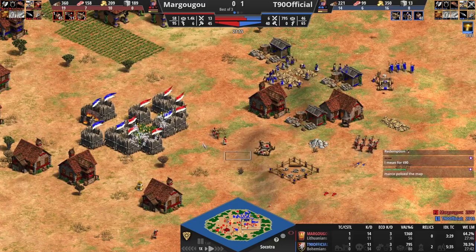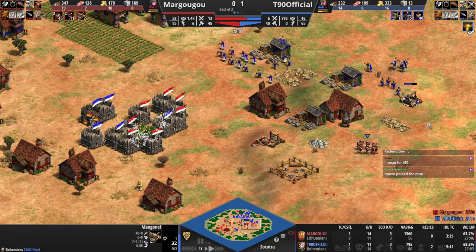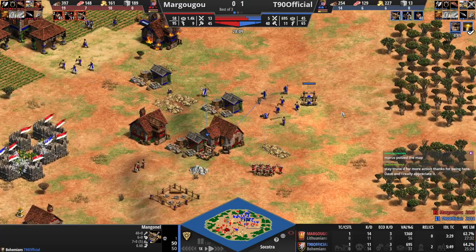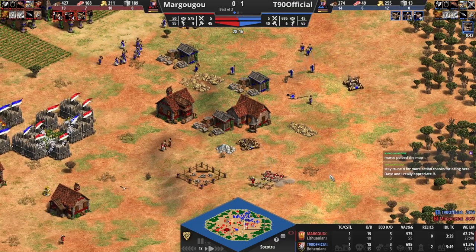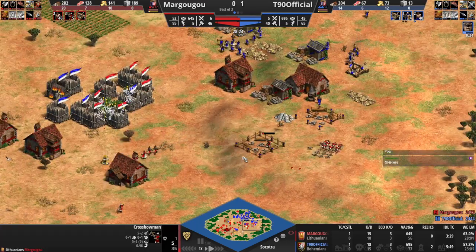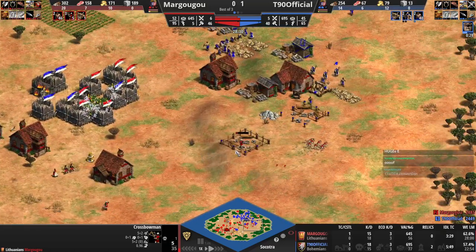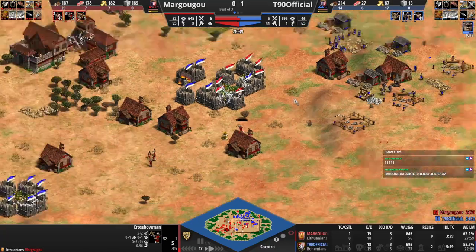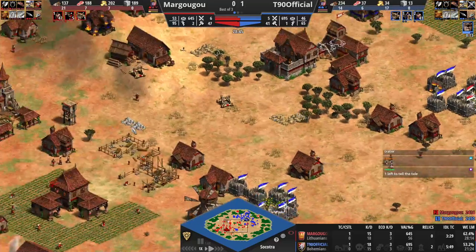The manganel is pretty weak. Margugu has three villagers repairing it. T90 is going to have to be really careful here — if he loses this manganel and loses these monks, it's all over. He does have Redemption though, just completed. And the manganel gets converted and immediately turns on his own allies — and all but one of Margugu's crossbows go down. That was an excellent play from T90. Redemption just completed, and then he converted. Crazy stuff — great play there.